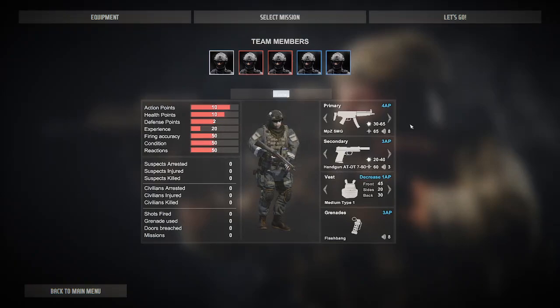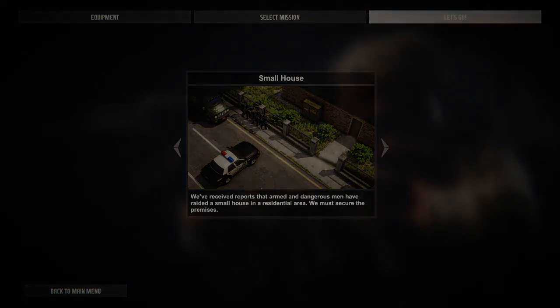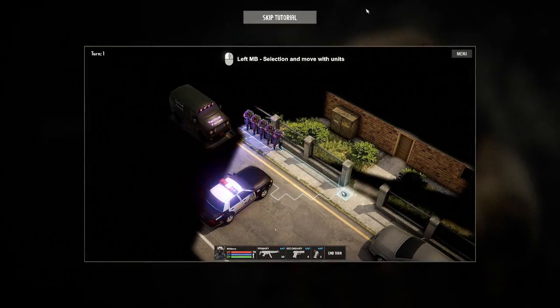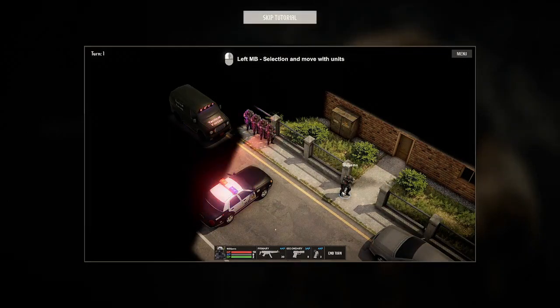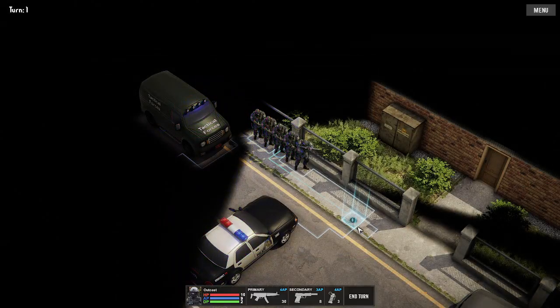You can also change the names of your team members. Then you start your first mission — it's a small house. The early missions are obviously a lot easier, but as you go further on they get more open and enemies get a little bit tougher. We're going to skip the tutorial. Unfortunately the cover system isn't really fantastic in the game.